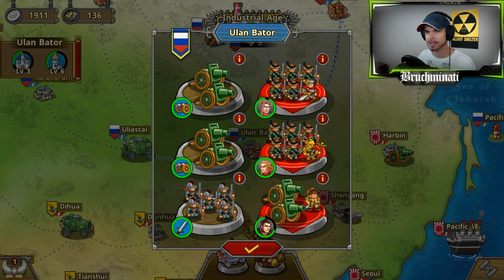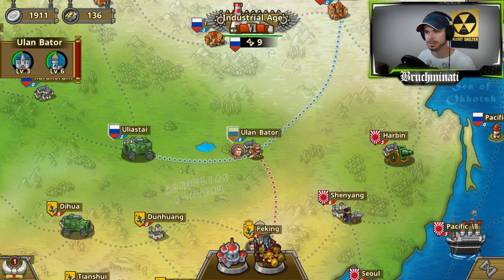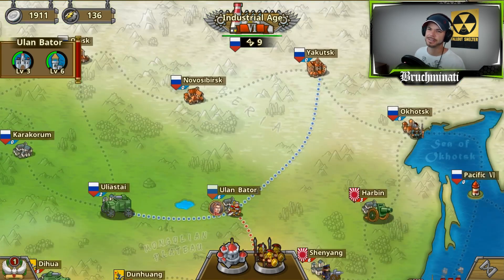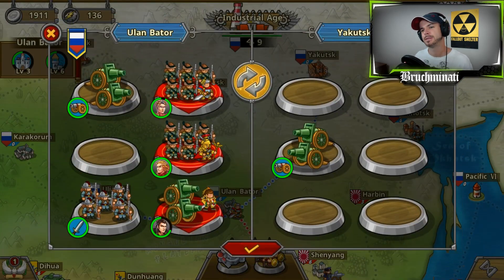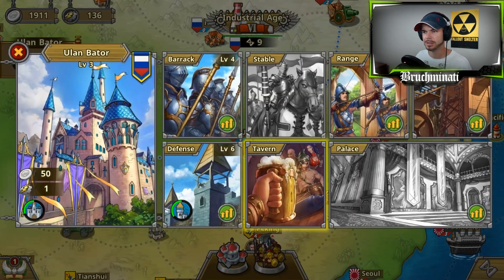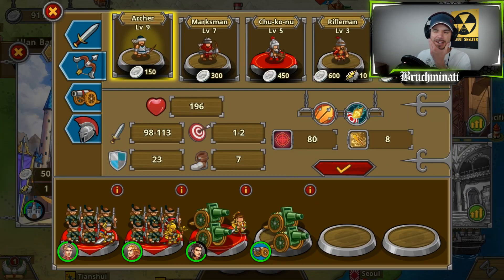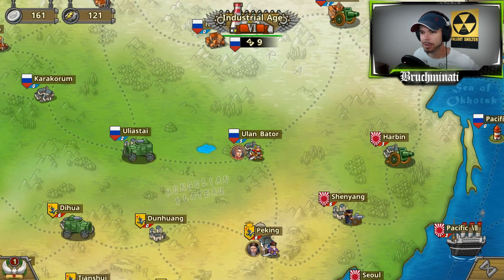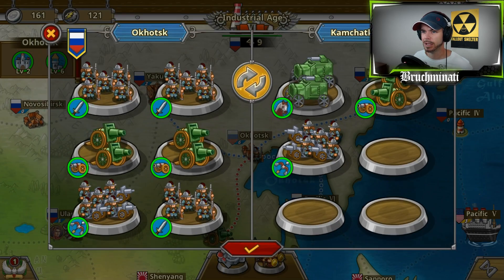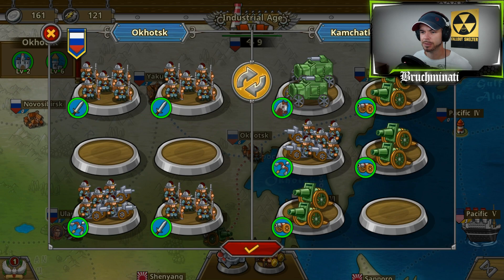I think maybe I can go to Peking now because now I got two different countries there - the likelihood of them all attacking me is probably not gonna happen. I don't see China attacking me twice and then Japan attacking me too, so I might build up here and take out Peking and see what happens. Hopefully I won't lose all my generals.